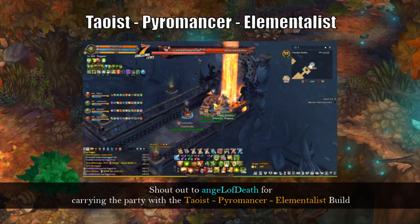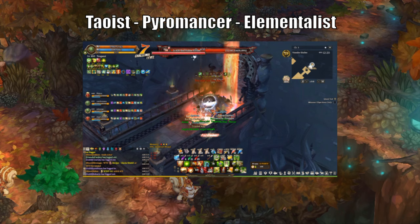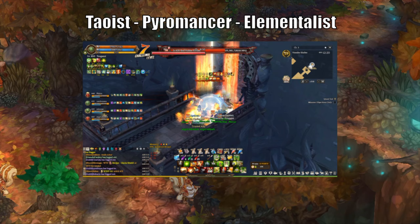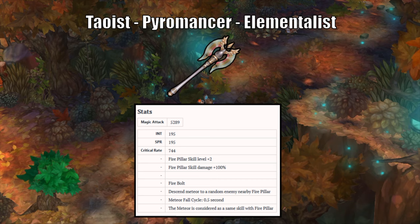For the fourth build, we have Taos-Pyromancer-Elementalus. This is by far the best AoE DPS build for Wizards in the game right now. This build can easily solo episode 12 maps and Channel Mode stage 7 without having Thunderbolt or Storm Arc. The game also has a 5-star weapon exclusively for Pyromancer that provides extra crit range, intelligence, SPR, 2 extra levels for Fire Pillars, 100% damage boost for Fire Pillars, and randomly drops meteors every 0.5 seconds — essentially doubling your damage with the Vivora Fireball on your weapon.